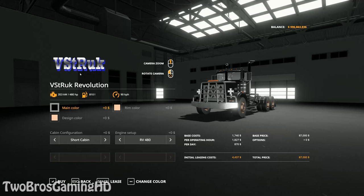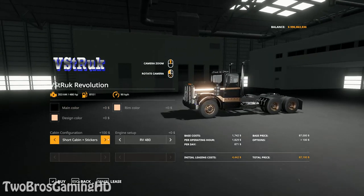This is a VST Ruck Revolution. The standard one has 480 horses and can go 90 kilometers per hour. You can go ahead and change the main color, rim color, and design color. Then you can take long capping with stab, long capping with stickers, short capping with stickers, short capping, and long capping — you can choose what you want.